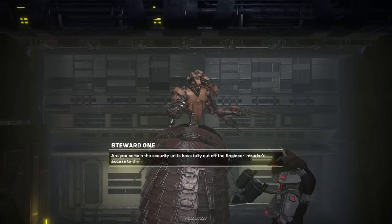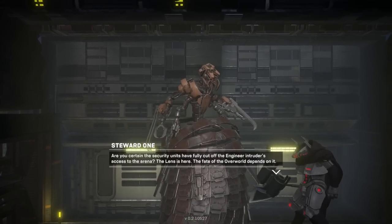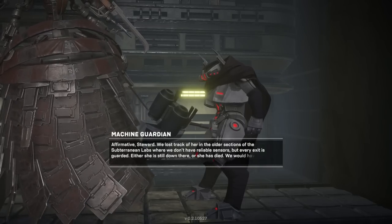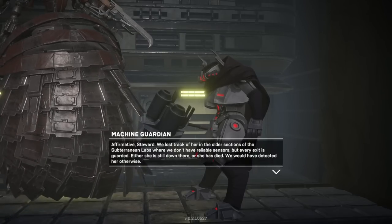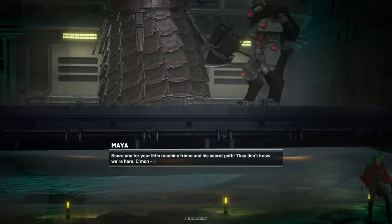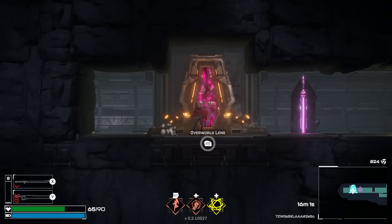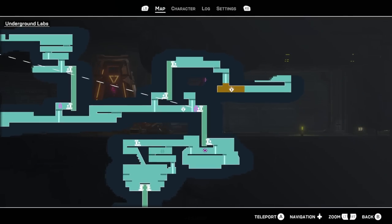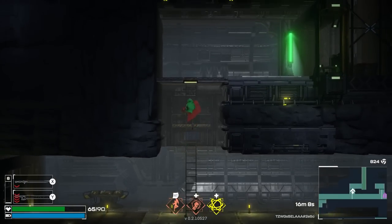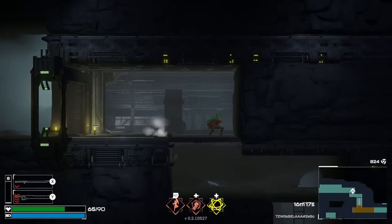Are you certain the security units have fully cut off the engineer intruders' access to the arena? The lens is here — the fate of the overworld depends on it. Affirmative, Stuart. We lost track of her in the older sections of the subterranean lab. Effectively, it's like a society built upon three different disparate dimensions that used to be working together, but now everything went to hell. And we're trying to put it back together again. So the machines are rebelling and the cybernetic people are declaring themselves gods or something like that.